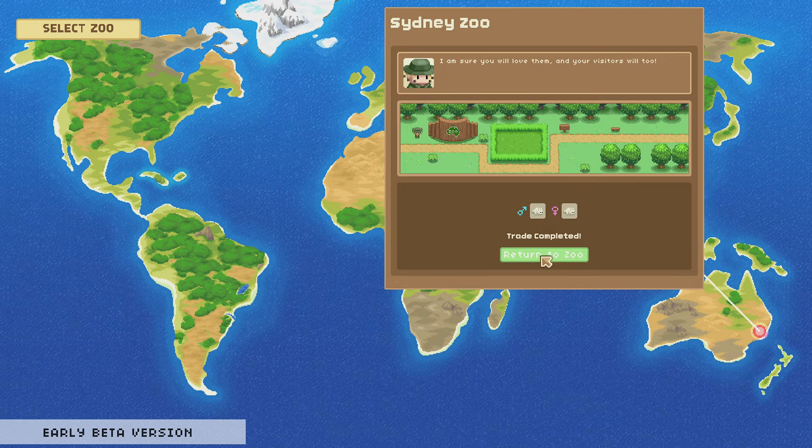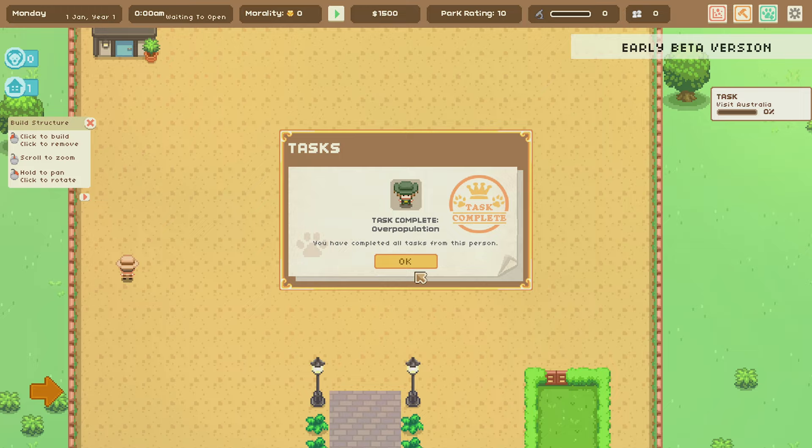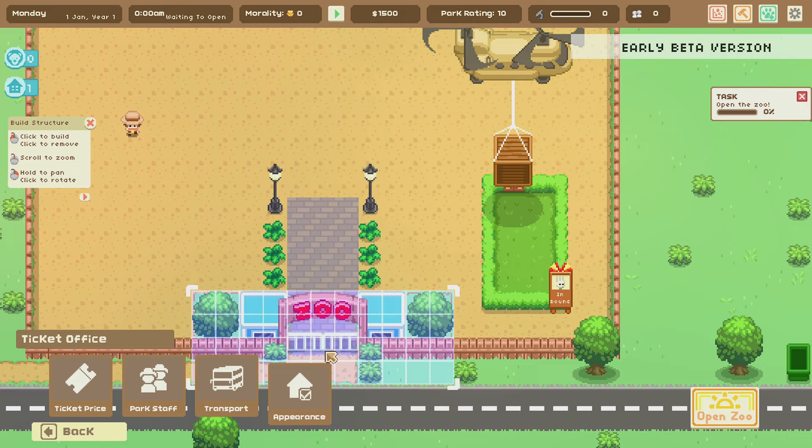They've been added to our collection. I'm sure our guests will love these little rabbits. Now we need to select an enclosure to deliver them to, so we'll use this one. Completed all the tasks — beautiful! Now it wants me to open the place for business to earn a living, and it looks like the rabbits are coming in on a big old box.